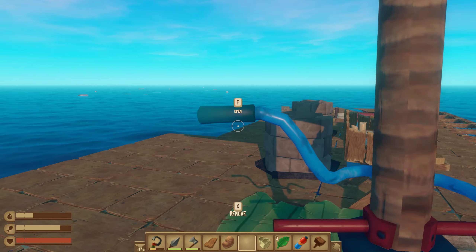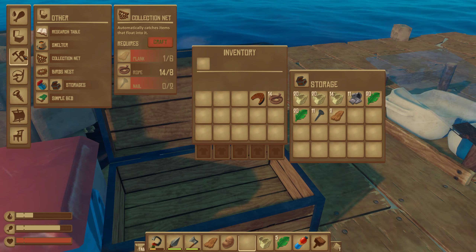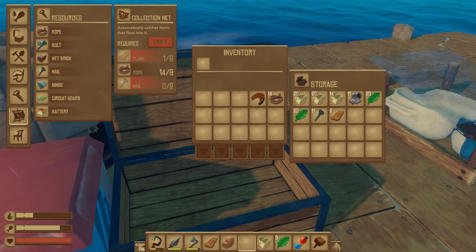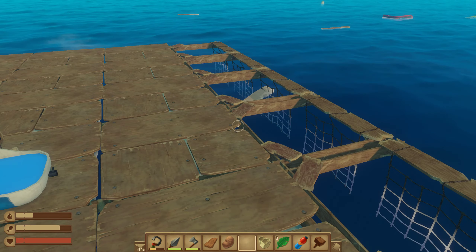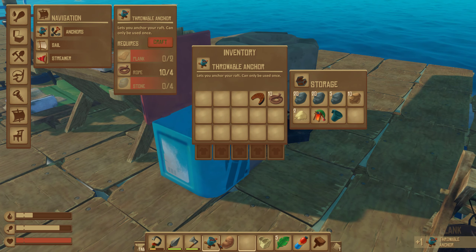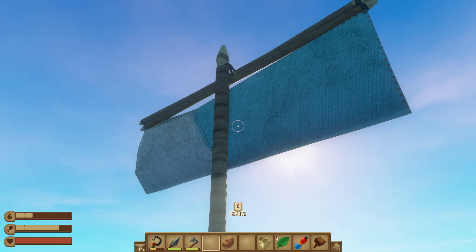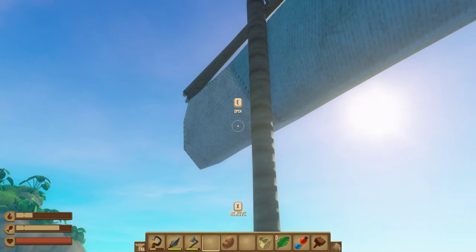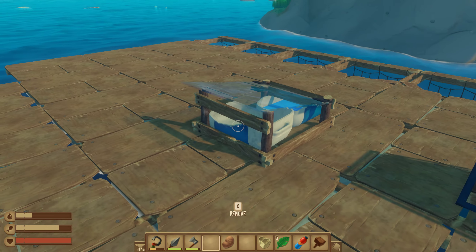I don't have a freaking anchor! Oh my god, what do I need for an anchor? I need stone and two planks. Let's craft that, drop the stones, place the anchor. Now rotate this and hit the island, pick up the anchor, and drop it. We are at a complete stop — finally!